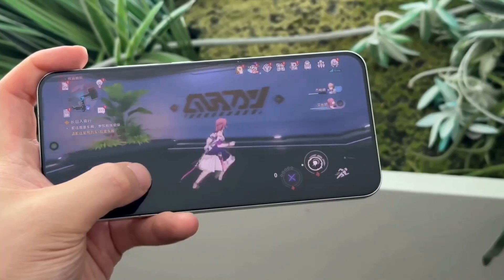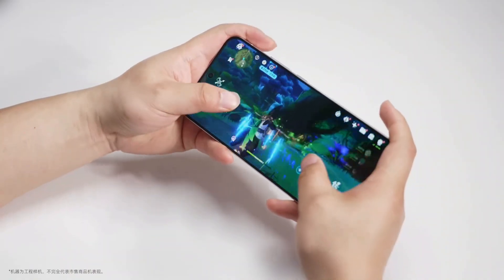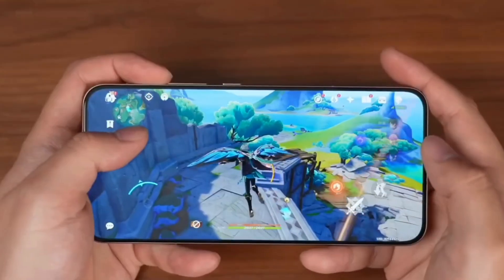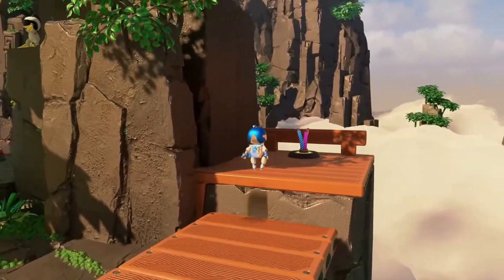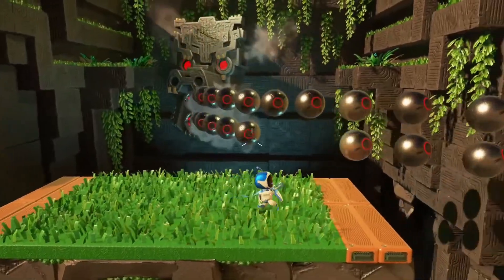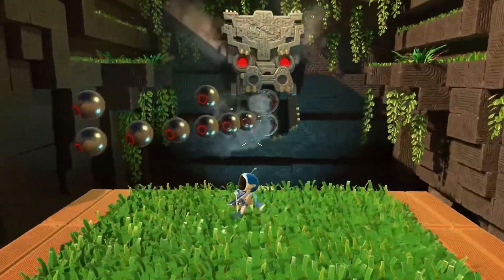This thing is supposedly 40% more power efficient than the last-gen Immortalis G925, meaning it's sipping less battery while still delivering serious performance. And it's also got a 40% boost in ray tracing performance, which could push some games to over 100 FPS. Imagine playing games with crazy realistic graphics on your phone, smooth as butter.